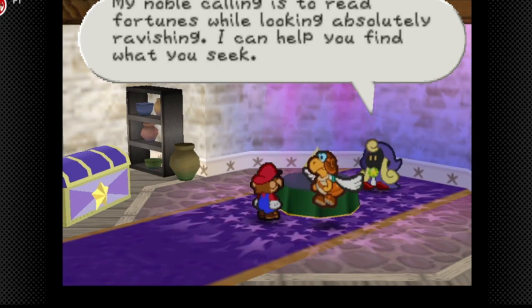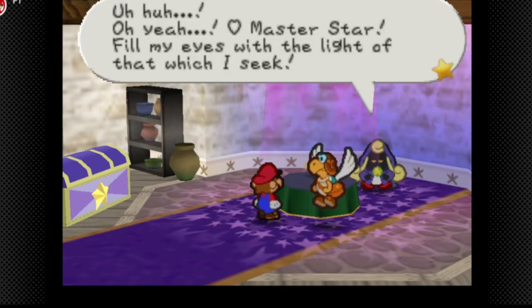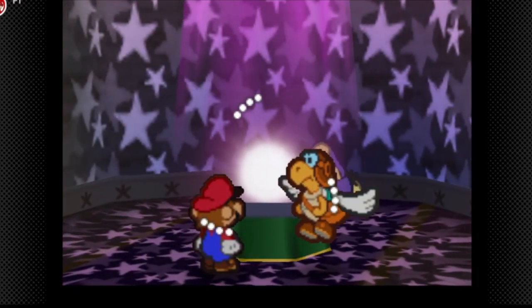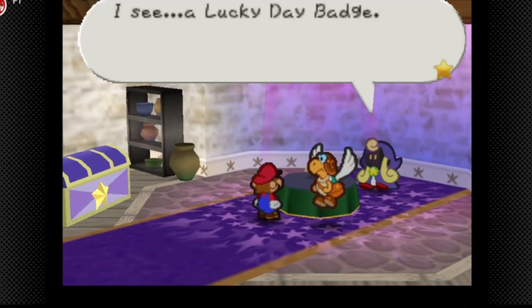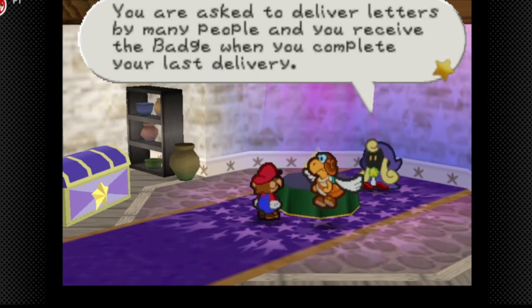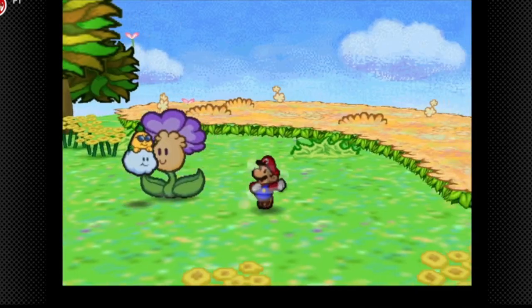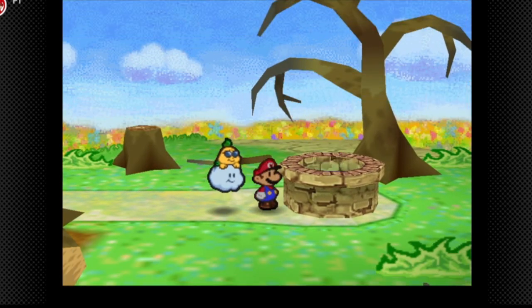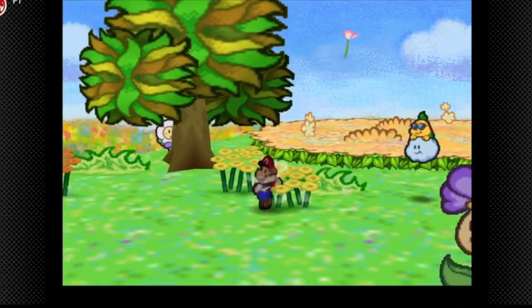For any star pieces you missed throughout the whole game, I recommend reading your fortune. After getting the fortune, I remembered a badge I forgot — the Flower Saver in Flower Fields, which I probably should have gotten in chapter six. By putting the blueberry in the hole, we get that Flower Saver badge. The last badge in general is in chapter eight. The Lucky Day badge comes from completing all the letters, going all the way back to Goompapa.